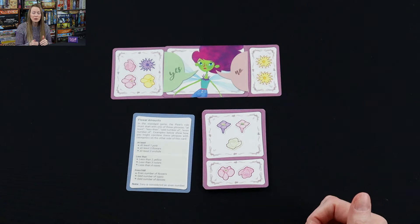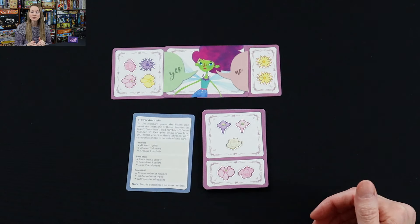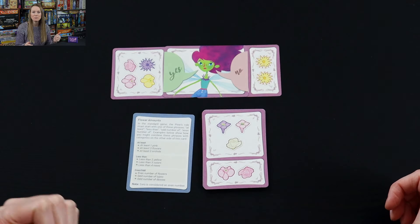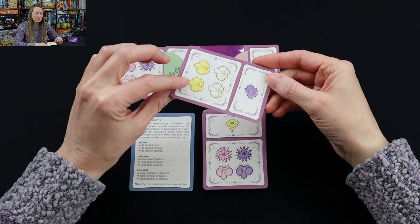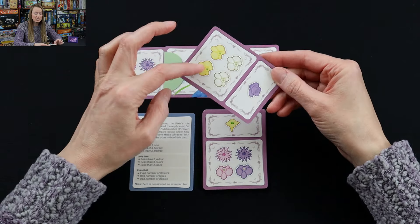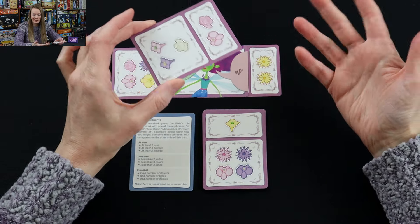Every player at the table is going to be the pixie once. Now we're going to start offering flowers as the other players. In clockwise order, starting with the left of the pixie, a player is going to draw a card from the top of the deck, look at the sides, and simply pick one of the four that they want to ask the pixie.